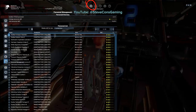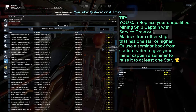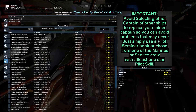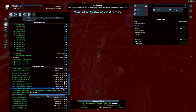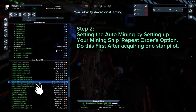You can change your mining ship pilot to a higher star pilot. Just go to Player Information, Personnel Management, scroll down, and select a service crew or marine with a one star or higher pilot rating. Avoid selecting a captain from another ship, as this tends to cause problems if you move them while performing a task or during a battle. Right-click the selected crew and choose 'Work Somewhere Else For Me,' then find your new miner in the ship list, right-click it, select Captain, and choose Assign.